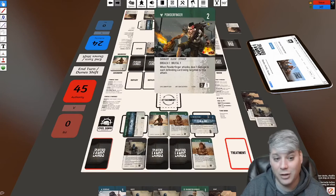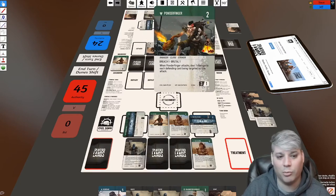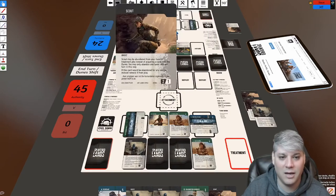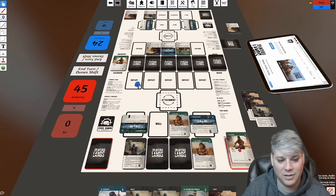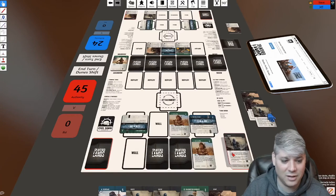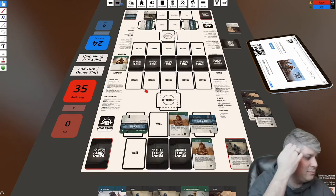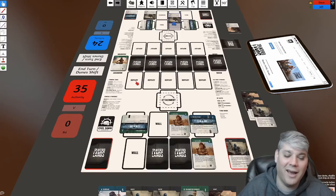Jeff has Call Master and Powder Finger — both count as Ravagers, meeting the threshold of two. That means Call Master deals double damage — so Call Master is actually swinging for eight. Powder Finger doesn't get this bonus. So Jeff is swinging for eight plus three — eleven — plus two — thirteen — and my defenders are reduced by one from Powder Finger. The math plays out: one card dies, another dies, and I take ten damage. And that is how faction synergies work — when they hit, they hit.